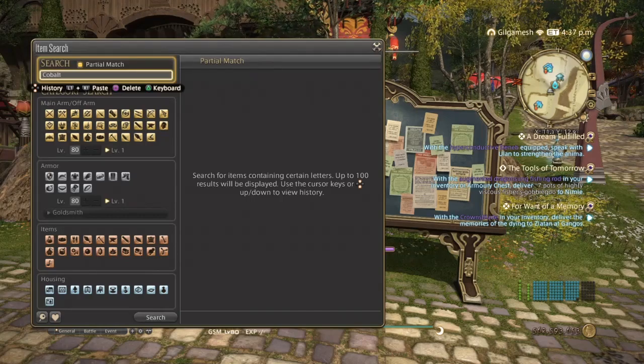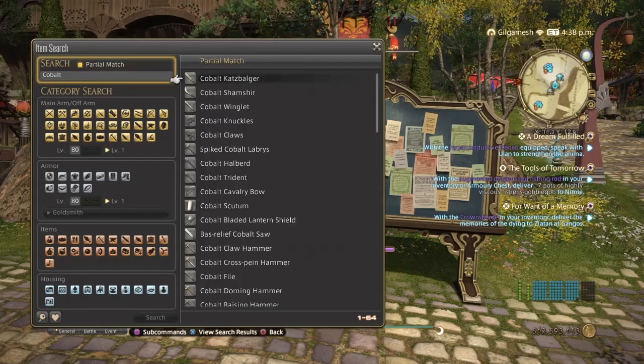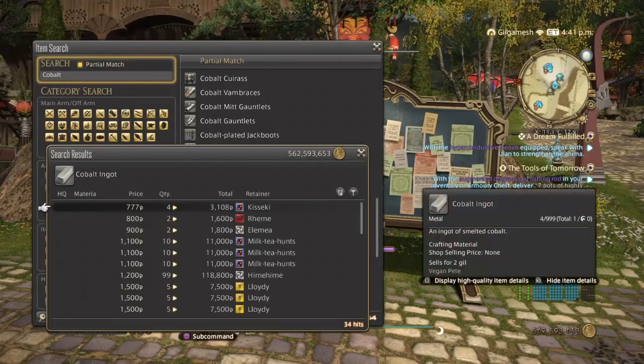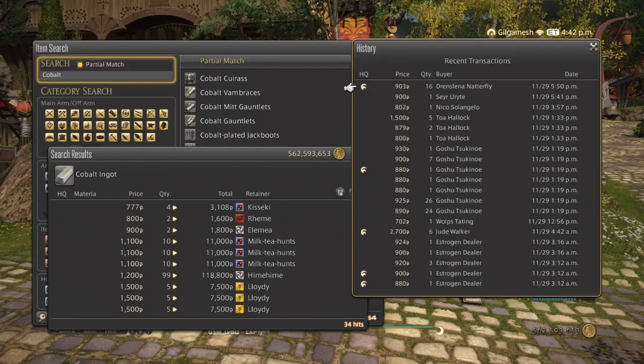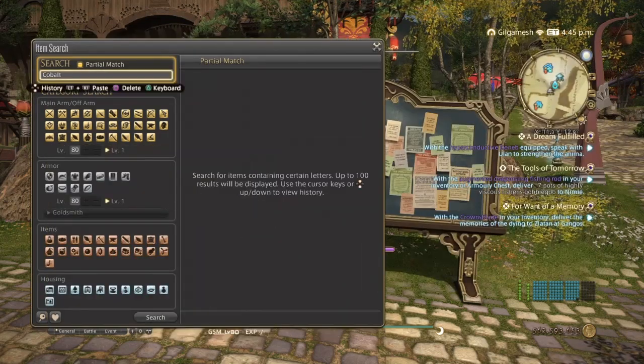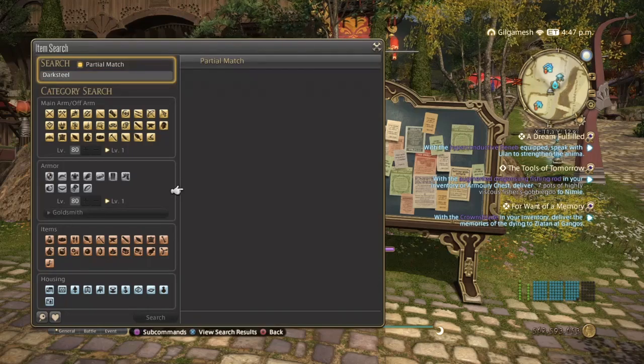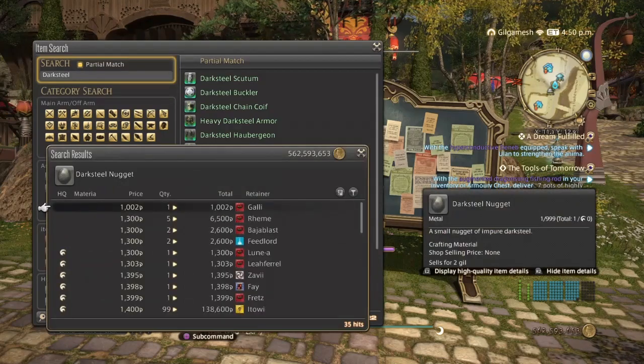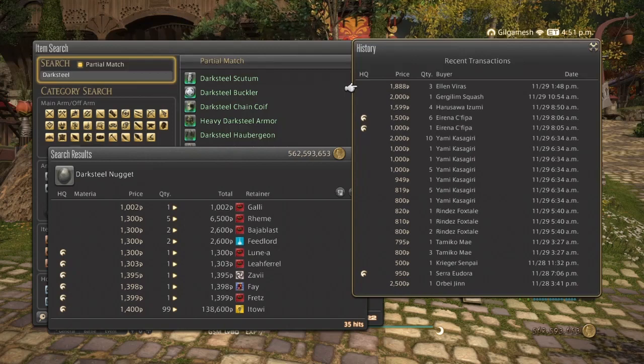Cobalt Ingots are going to be a big staple in submarine and airship making — you're going to be dealing with Cobalt a lot. We have 34 hits on my server; they've been selling great, normal quality over high quality, and small amounts are dominant. And of course, Dark Steel Nuggets — used in a lot of recipes including past A Realm Reborn, with 35 hits on my server. Normal quality over high quality, and small amounts reign supreme.